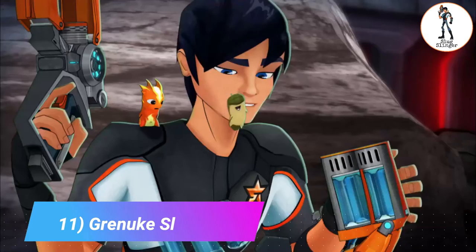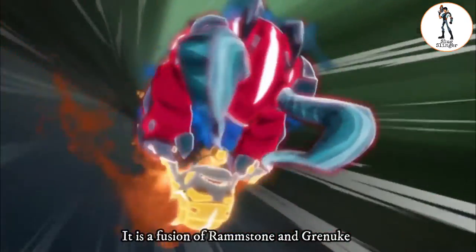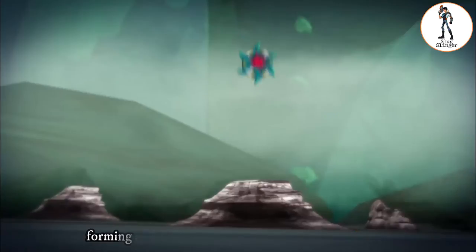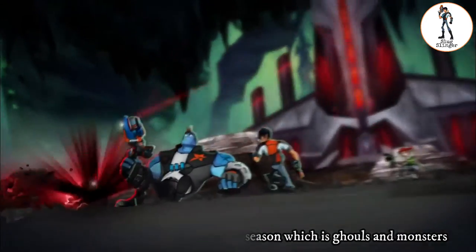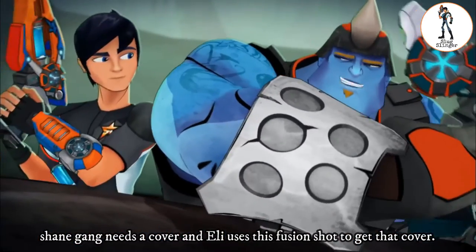11. Grenic Slam. Grenic Slam is the last fusion shot we saw in the series. It is the fusion of Tramstone and a Greenic, which brings down a bomb just to the place where the shooter is, forming a base that helps provide cover during battle. In the last episode of 'Into the Shadows,' which is 'Rules and Monsters,' Shane Gang needs cover and Eli uses this fusion shot to get it.